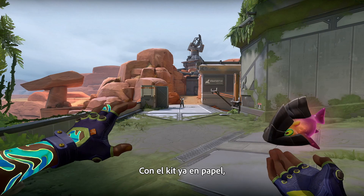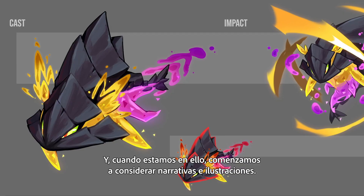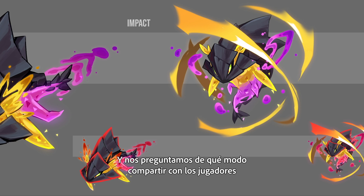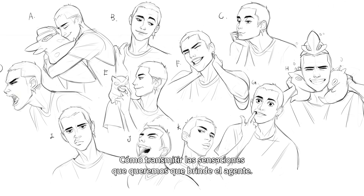After the paper kit we start to see what the signature looks like or maybe even an ultimate, we start to see what the hook is, and once we're locking the hook we start to see a lot of narrative and art. We start to ask ourselves how can we actually share the story of what we want to do, and how can we make players feel what we want the agent to feel like?